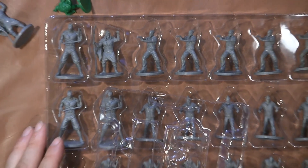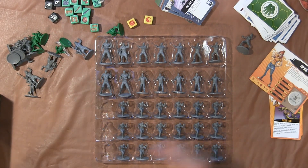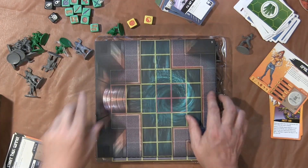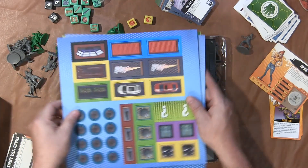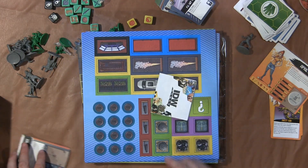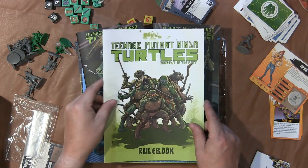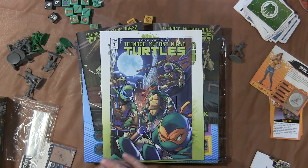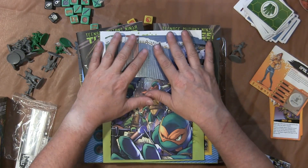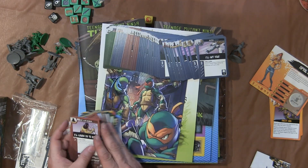So inside Teenage Mutant Ninja Turtles: Shadows of the Past, you get lots of models, all the tiles to play the game, all the punch-outs, the little IDW information packet, the adventure comic books, little baggies, the rule book, the TMNT comic book, and all the character card decks to play the game.